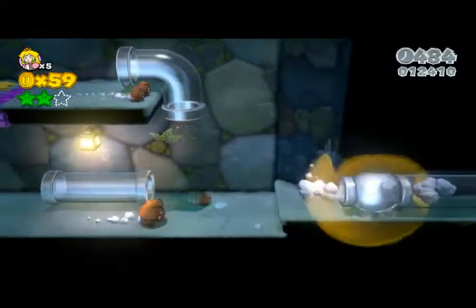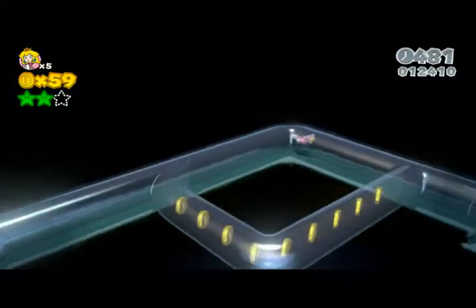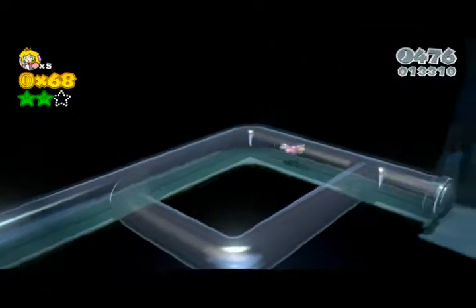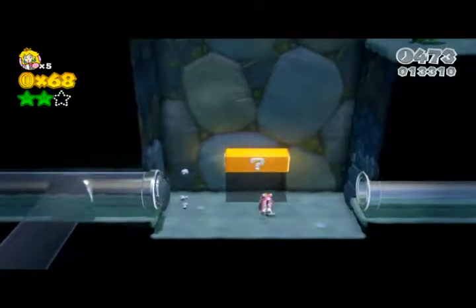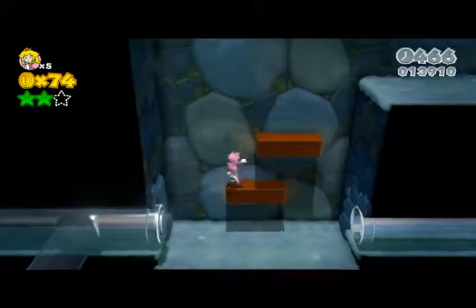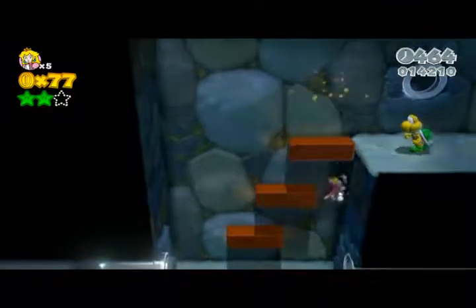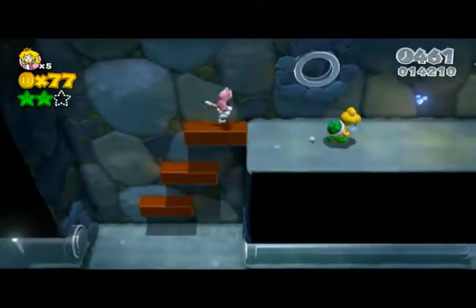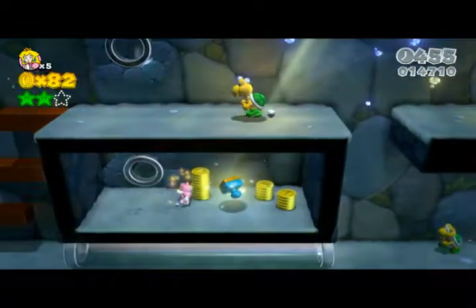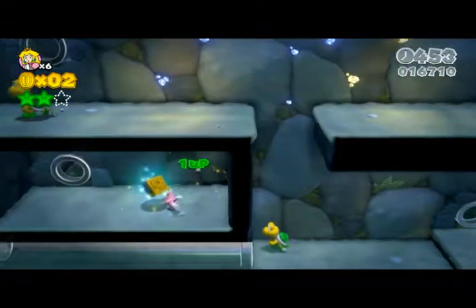So that's the first two stars. Moving along here — if you press down you can pick up the coins. You can move in any direction in these pipes as long as you press the directional button quick enough. Going up here into this pipe leads you into a secret room where you can pick up some coins and a stamp.